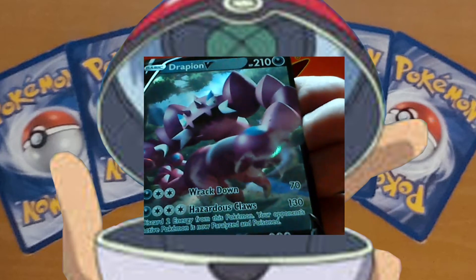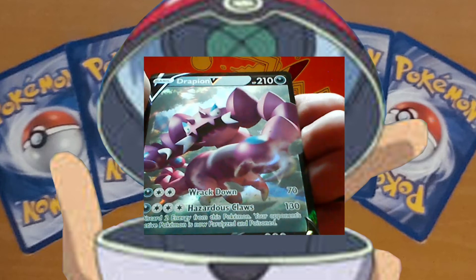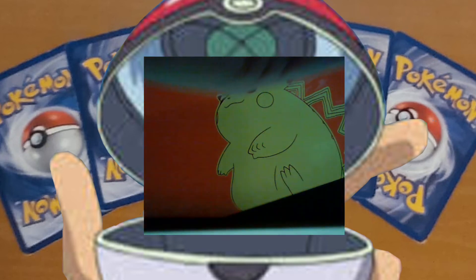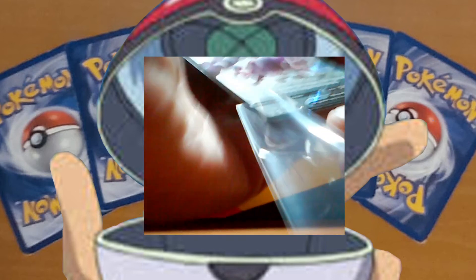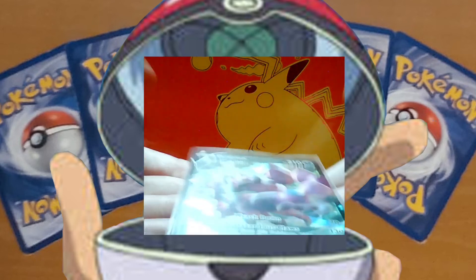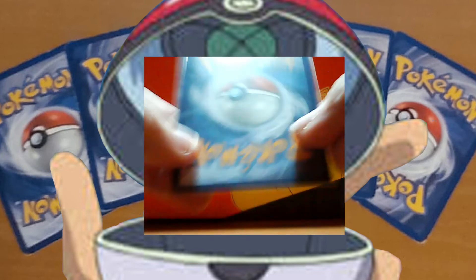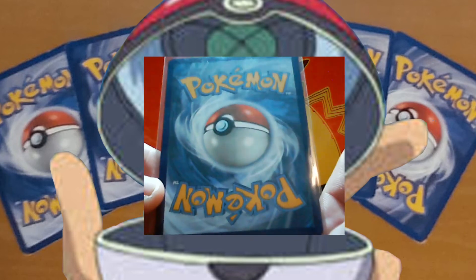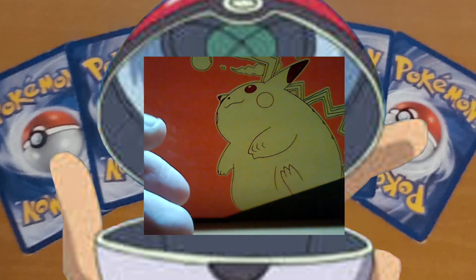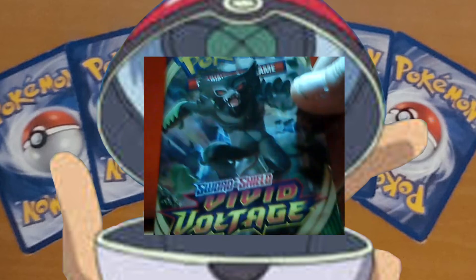That's a nice card. Let me get the sleeve — Drapion V. Let's check it out. Centering looks pretty good, if you ask me. Let's go to the next pack, which is a Zarude pack.